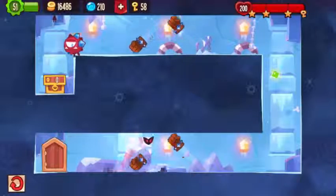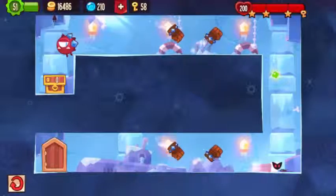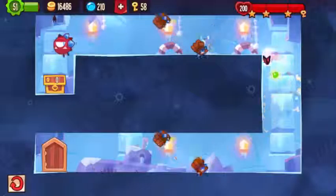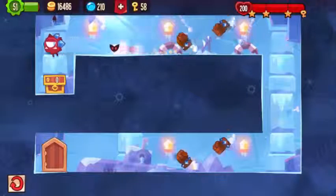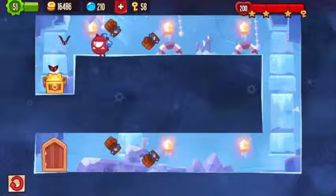You start off the game by sliding to the right, you jump between the ricochets, jump up against these walls, you slide down a bit, now you jump, you go under the first and over the second ricochet, you jump over the red guard to go to the chest. That's how you beat level 85.